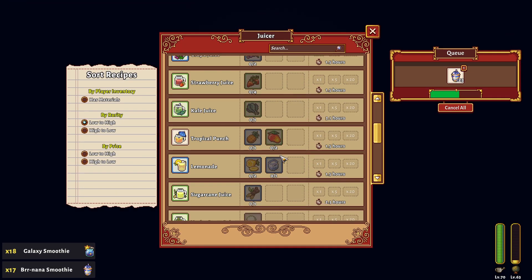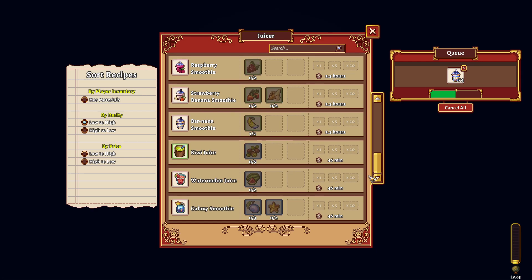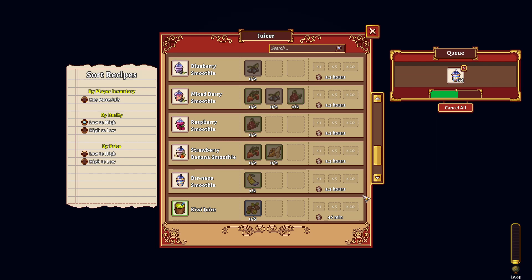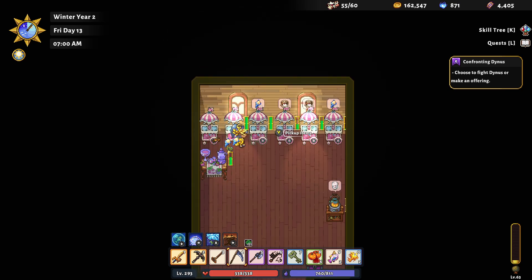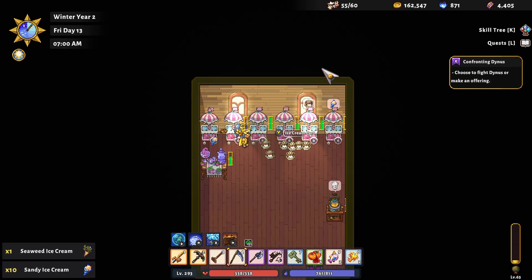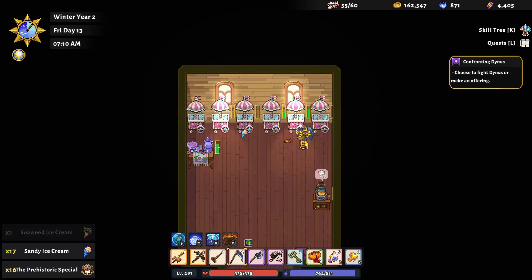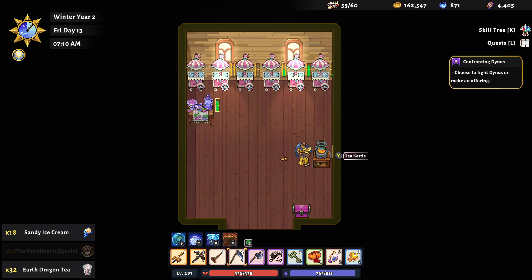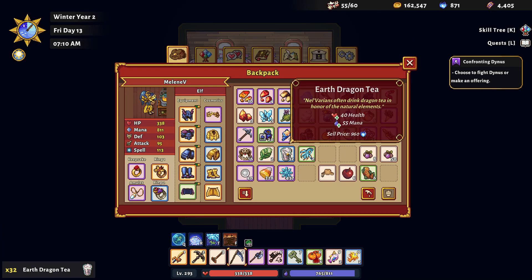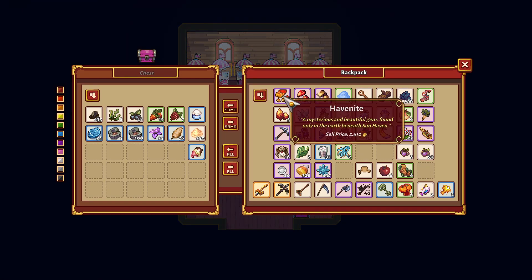Let's make some more of that banana smoothie — make as much as we can. We have 74 in the queue now, nice. And we'll collect a bunch of ice creams — more mana for us. From our tea kettle we got 32 of the earth dragon tea, so we'll sell that. That will give us a few more orbs.